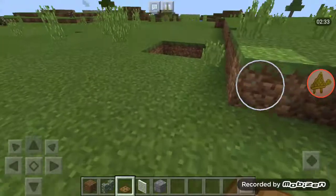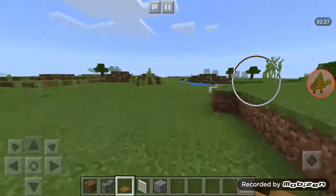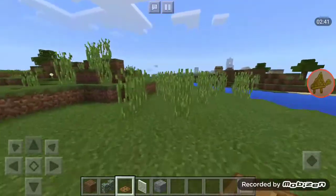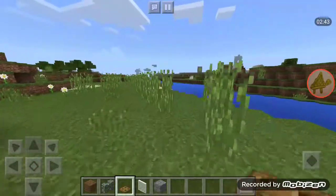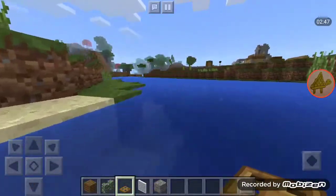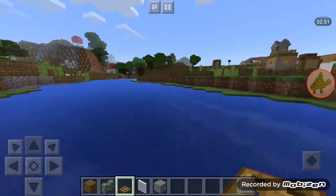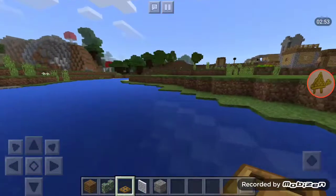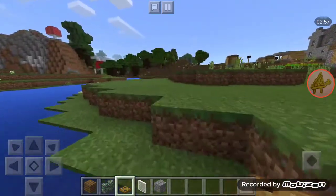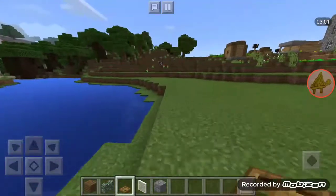This house looks terrible. I'm going to run away until I hit the end of the world. I'm just gonna keep running — I'm not even gonna fly, I'm just gonna keep running. If I find lava I'll swim in it, that's how much I want to get away from that house.